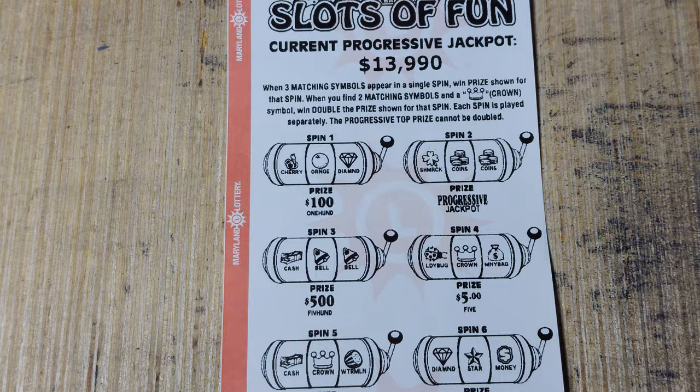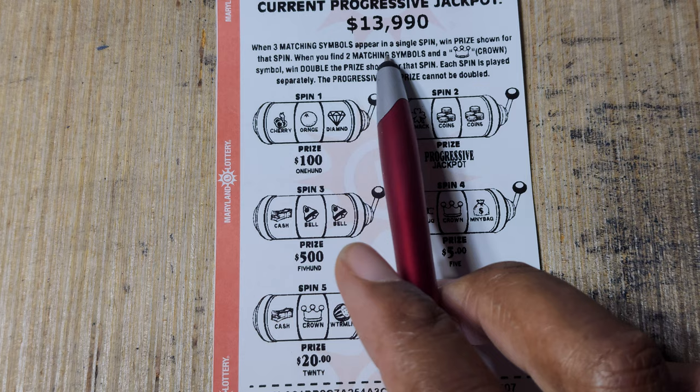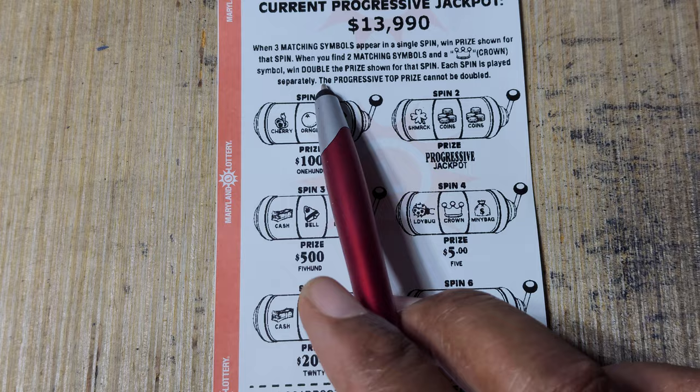First up, we got the $1 Slots of Fun. We're looking for three matching symbols to appear in the same spin. When you find two matching symbols and a crown, it doubles the prize shown. Seems simple enough.